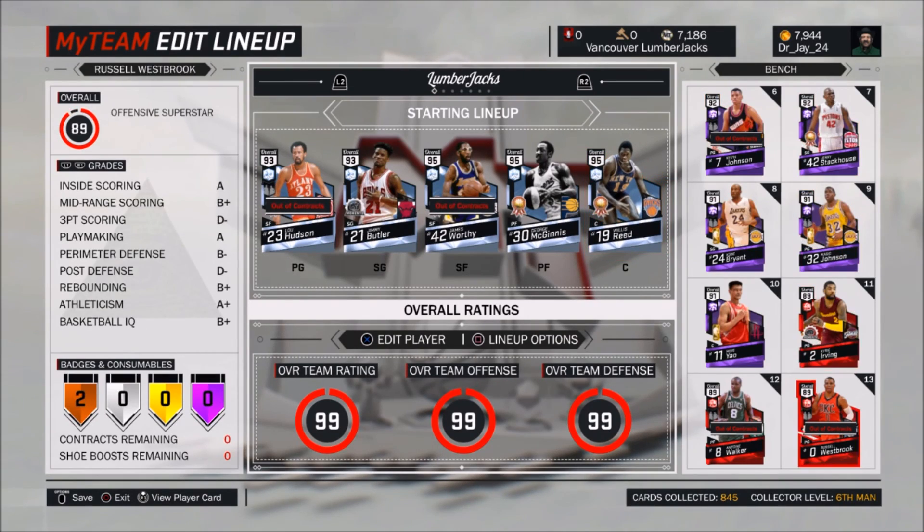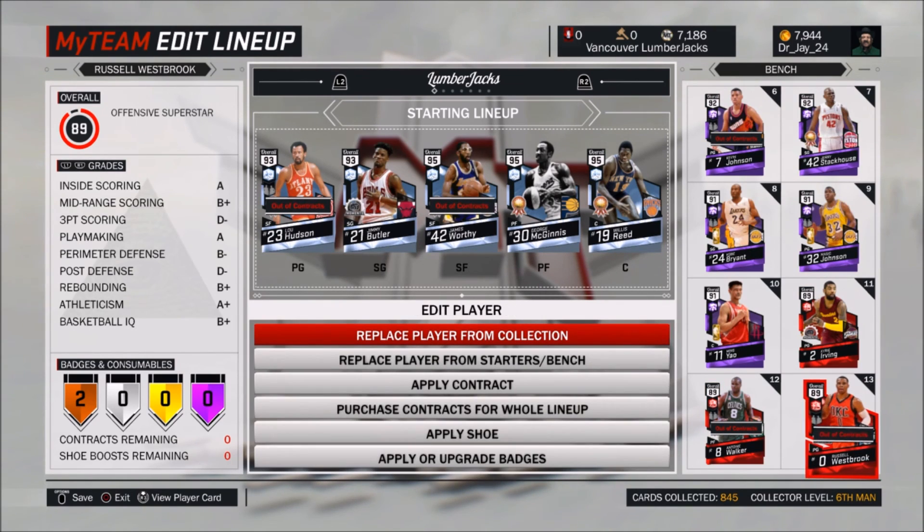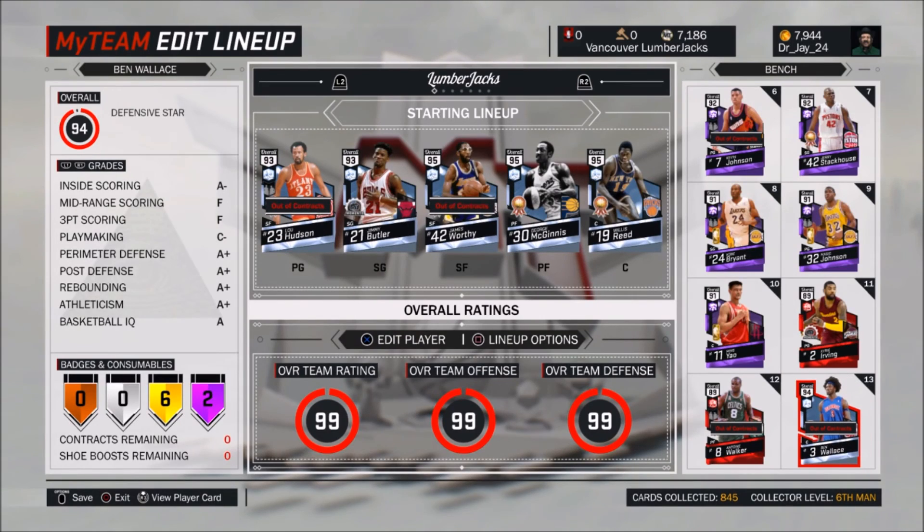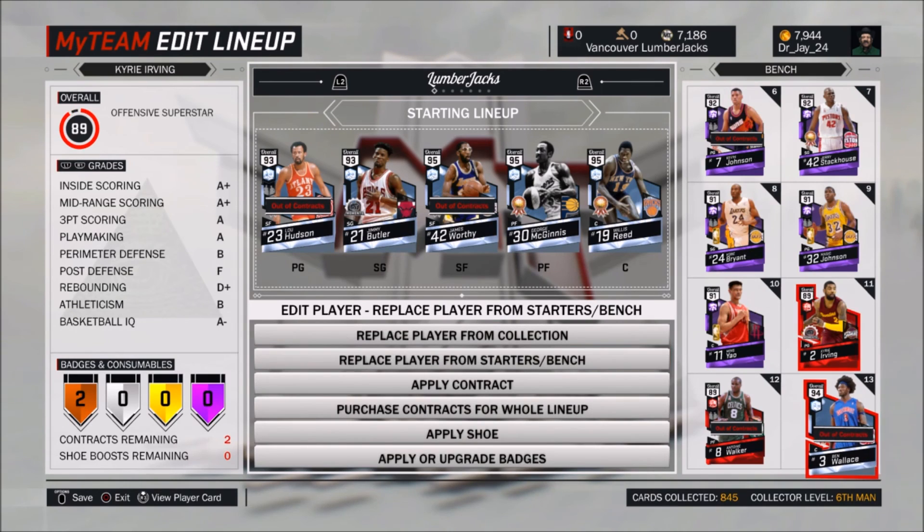Man, this is awesome. So I'm going to take out either Westbrook or Antoine Walker — I'm not quite sure yet. For now I'm just going to put in Ben Wallace for Westbrook and kind of switch it up a little bit — Kevin Johnson goes here.